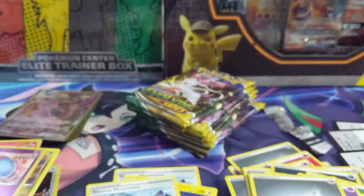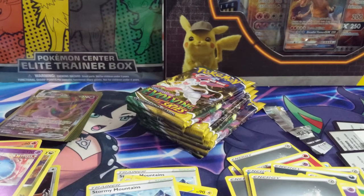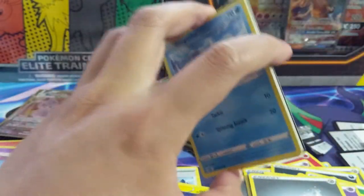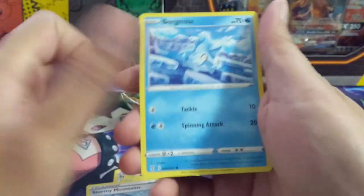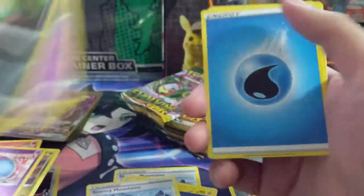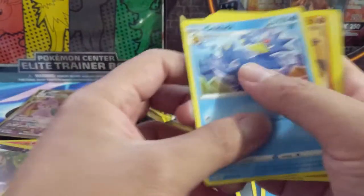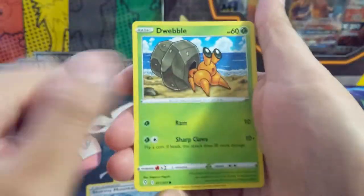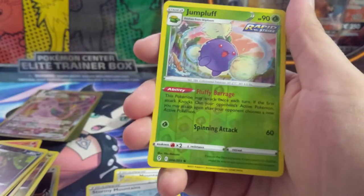When everything is so consistent it can get kind of dull — like let's say it's super consistent around one secret rare and maybe one alt art you're hunting per box, and then you get it right away and it's like, 'well the rest of this is gonna be kind of boring.' This set definitely leans on the side of quite a bit of variance, and I guess it just depends on what side of the curve you're on. Right now we are on the wrong side of the curve. We got a Jumpluff into an Ampharos.